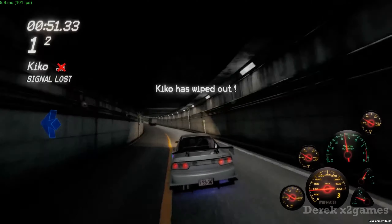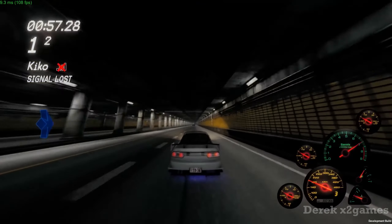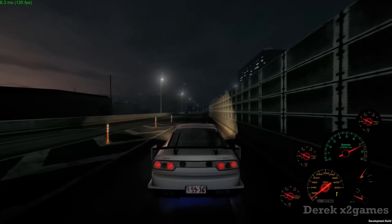There's a cockpit view for extra immersion, and if you're into it, you can use a manual gearbox with a clutch. The game adds a bit of realism by making you handle engine repairs, refueling, and even oil changes. All this goes down in the garage from an FPP view, and the same when you're chilling in parking lots where racers meet up.